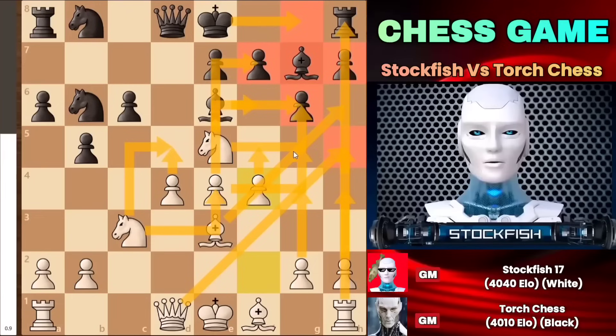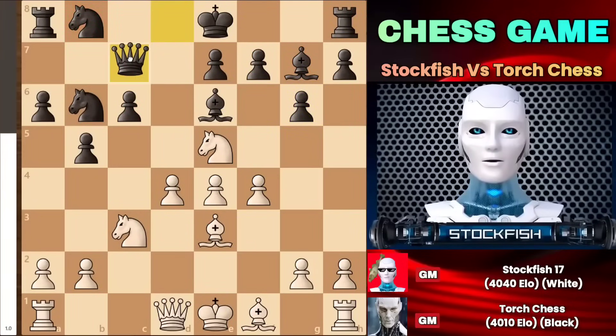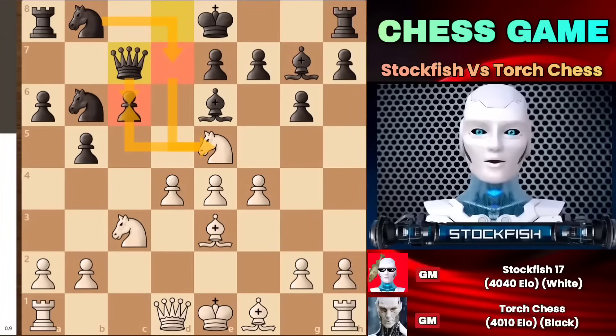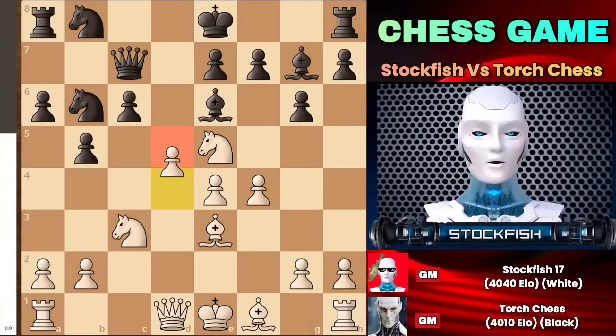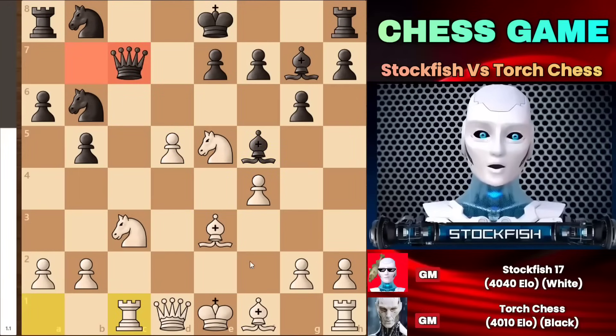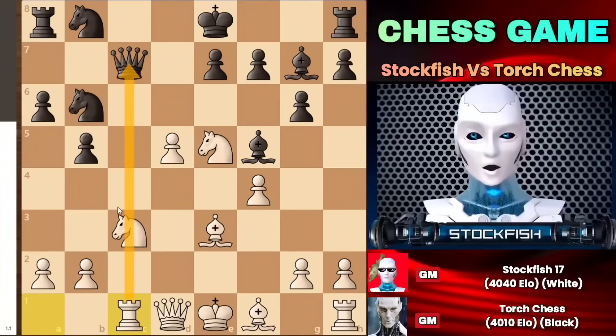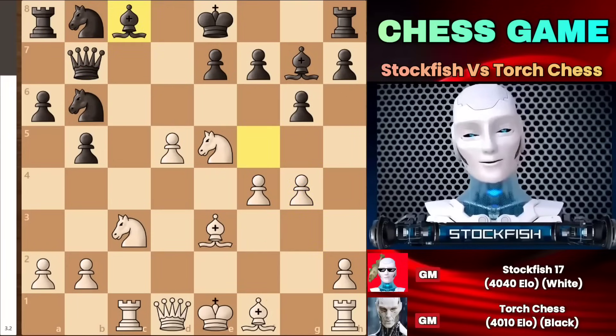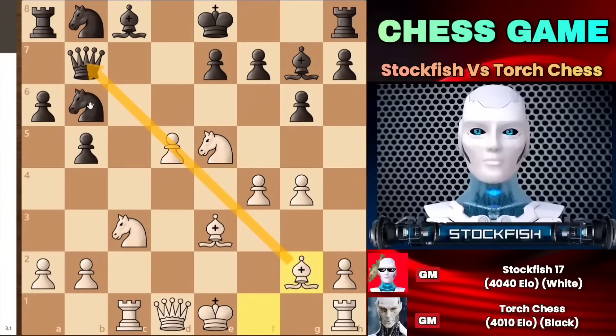Many players might consider going to c7 to protect the pawn from the knight attack, and at the same time they are threatening to play knight to d7 to attack my knight on the e5 square, but it is a very bad choice. The way you are playing your game is very suspicious and passive; therefore, I can immediately strike in the center by playing d5, and after the exchange, the rook will go to the c1 square to get access to this diagonal, where I am attacking the b5 pawn. After the queen moves, I will play g4 to again put pressure on the bishop, and my bishop can go to the g2 square. In a few moves, you can see that my light square bishop will dominate the board.